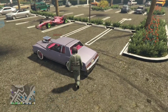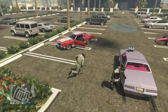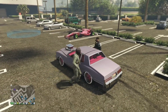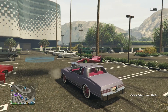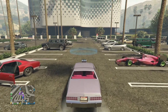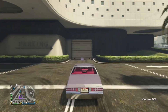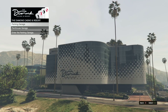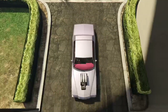Let's get into the video. All the requirements are listed down in the description below. You need a random personal vehicle, an arena, a nightclub, a nightclub vehicle that belongs in the nightclub, the car you want to duplicate, and a car you do not mind losing.